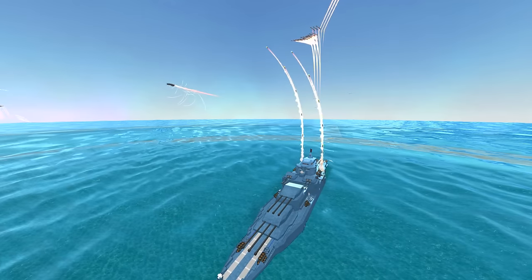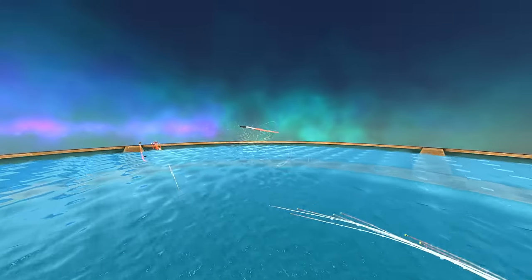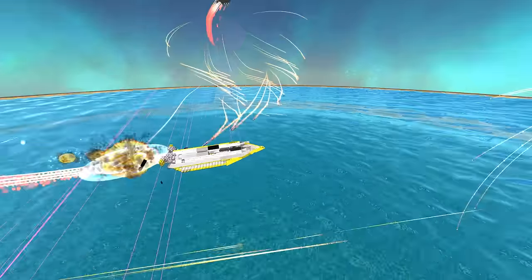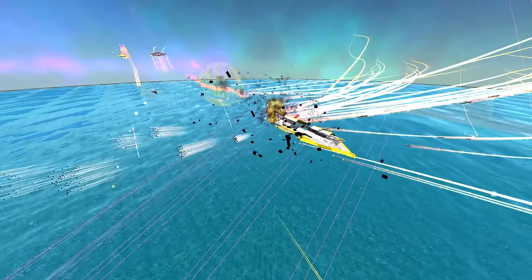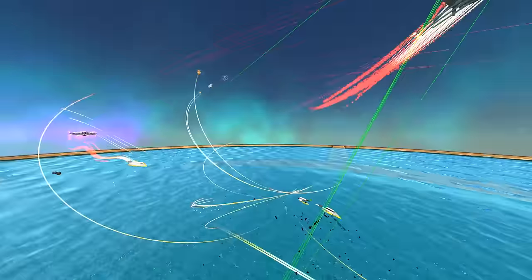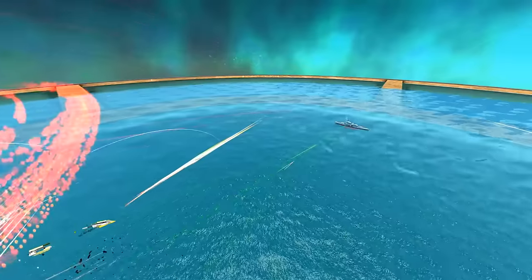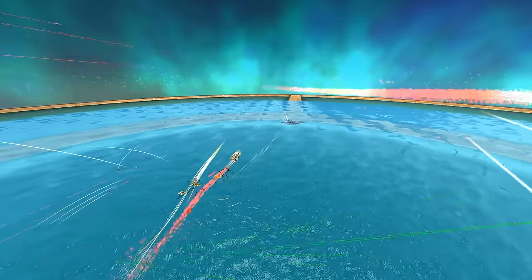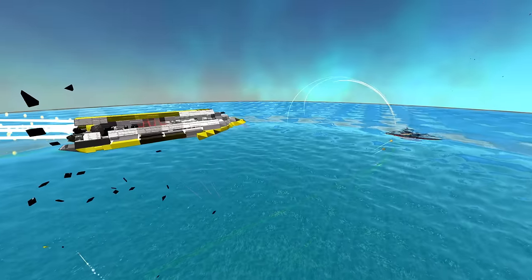BCS Soul already firing those short range missiles. There you can see the Gutstorm flying over there and here comes the enemy — he's going to rue the day. Probably a Light Spear — it looks like a Light Spear, doesn't it? Gone. Gone. I think he's gone. There we got the Gutstorm doing his thing — a little strafing run there. I love it. Here's the other Light Spear trying to make some progress.